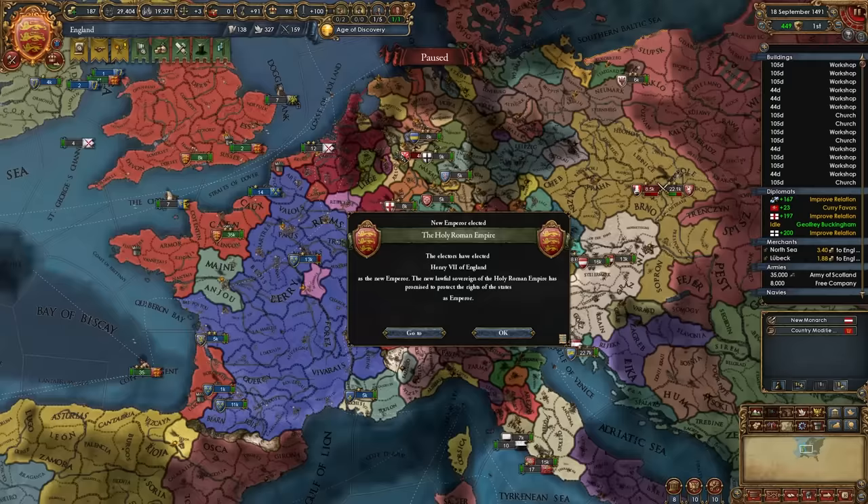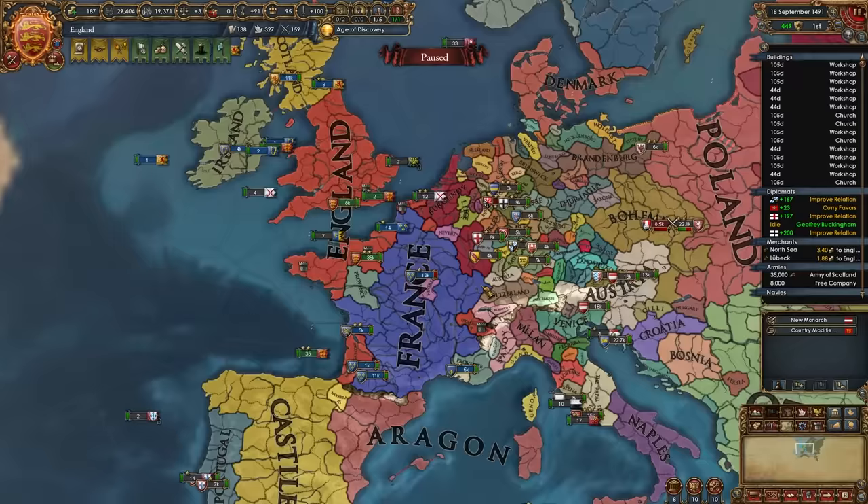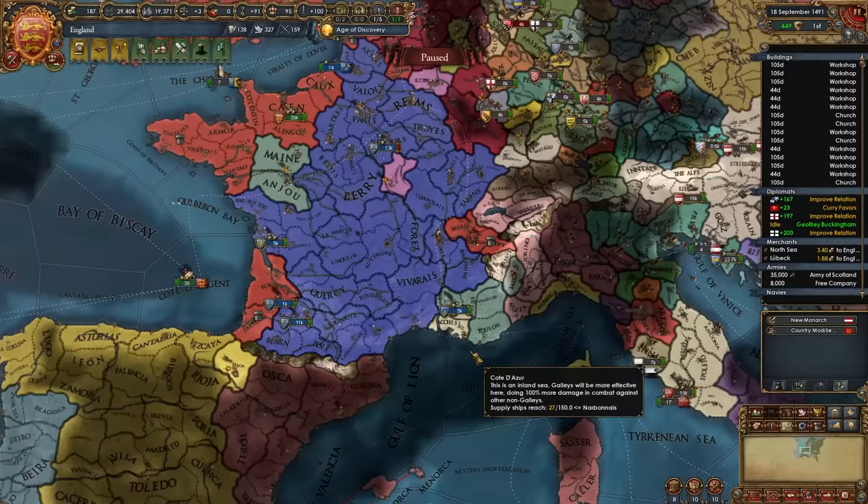At this point I'll get some new burger loans and continue to improve my nation economically. I'm now making about 30 ducats a month. That was pretty lucky, but the Austrian emperor just died and I've been elected HRE Emperor. This is roughly around the time you want to get elected — after you're pretty much almost done wrapping up the region of France. Now I can freely fight Lorraine without having to worry about fighting the HRE Emperor, and I'll get right to that as soon as I take these provinces from Burgundy.